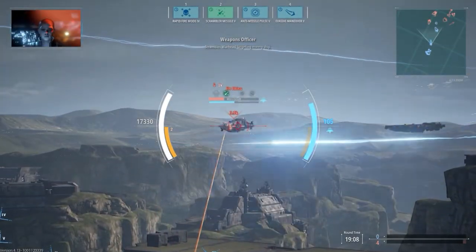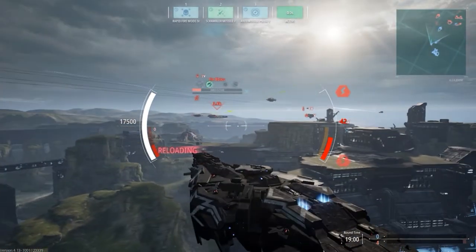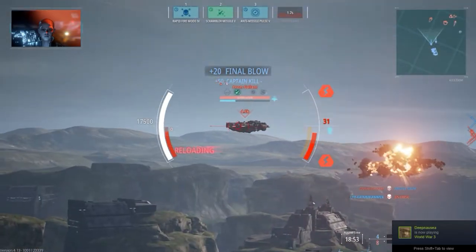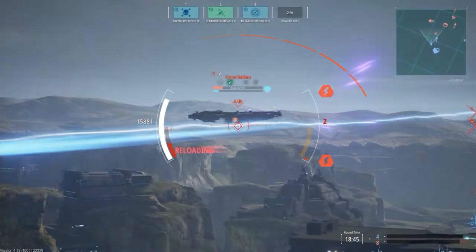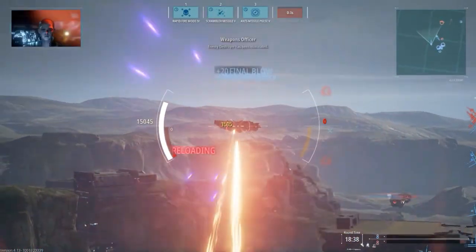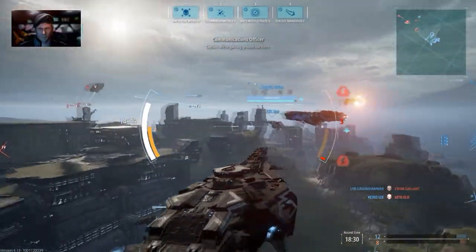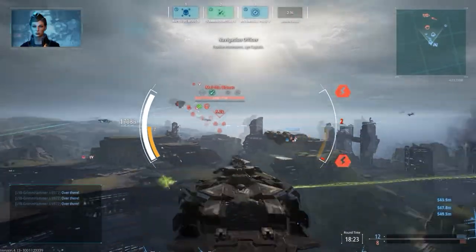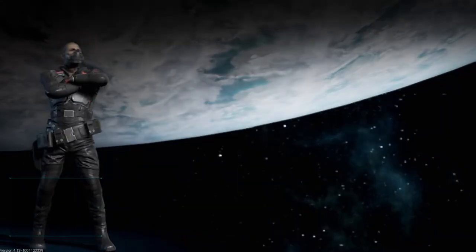The bar next to the energy bar is your secondary ammo. At the top you see your three modules, which have separate cooldown times. You also want to watch your energy management — you never want to get caught without energy to move around. With this build I'm using something called Last Resort, which activates when you have zero energy. At the bottom right you have match time and your score. Top right is your mini-map, which updates when you call out ships and shows teammates and enemies.